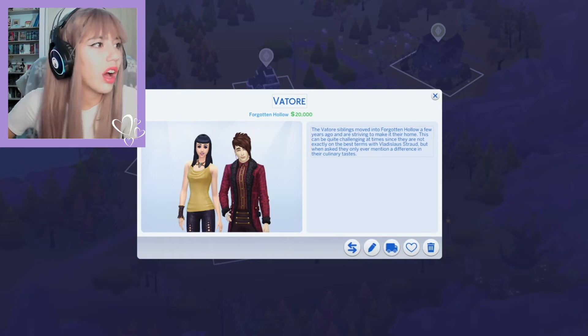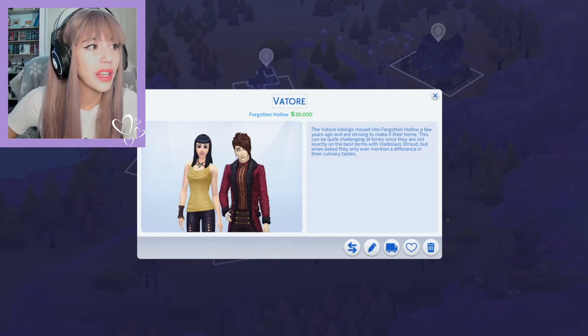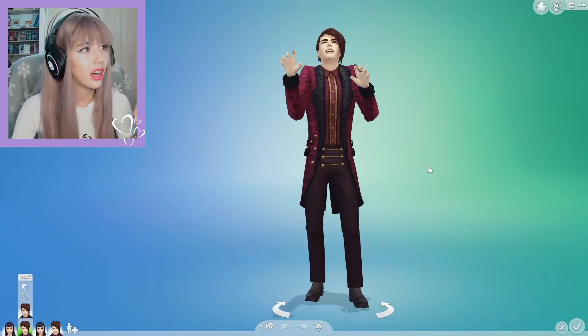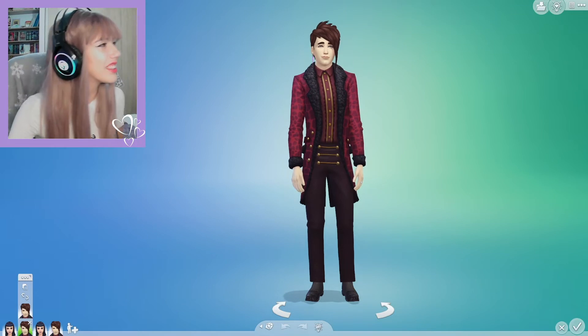The Vator siblings moved into Forgotten Hollow a few years ago and are striving to make it their home. This can be quite challenging at times since they are not exactly on best terms with Vladi, but they only ever mention a difference in their culinary tastes. I'd like to start with Caleb, because I want to save the girl for last — she's gonna be most fun. Caleb, darling, let's learn a little bit about you.